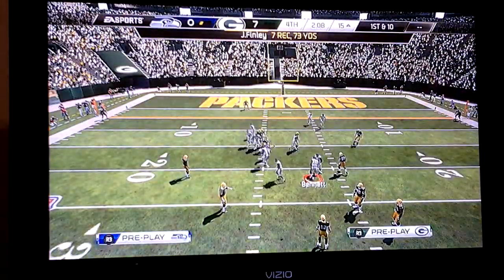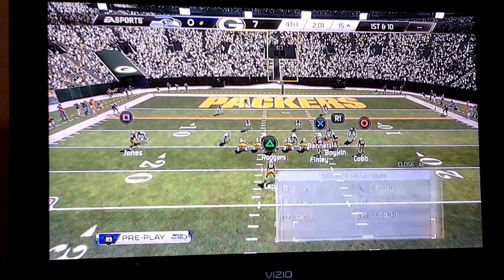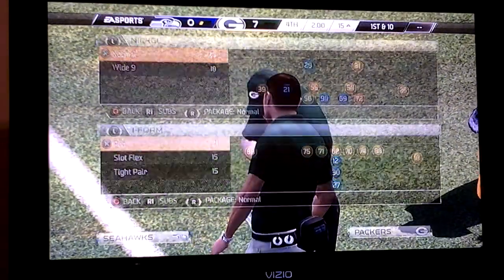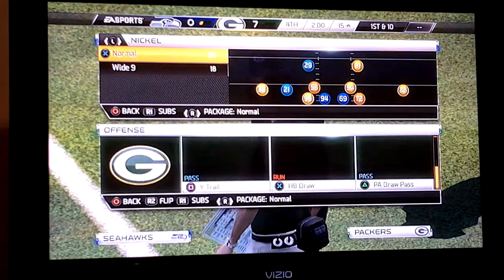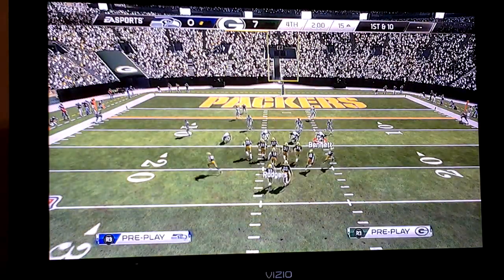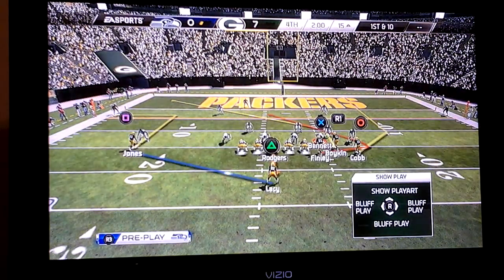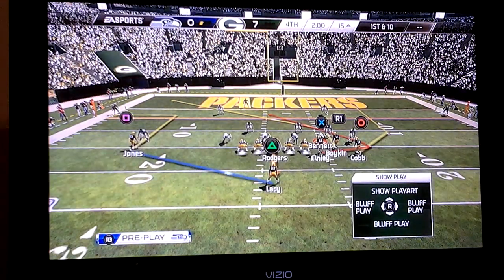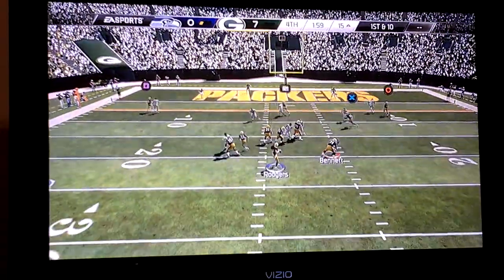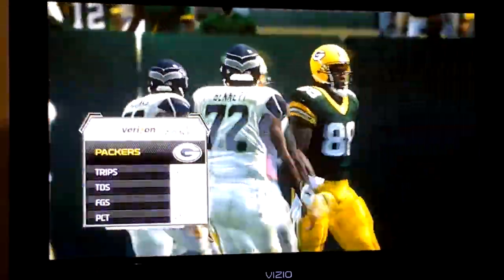Now we're going to do the out route with wide receiver square. I put him on the out route — smart route to out route. Let's go back to Single Back Bunch, Wide Trail, against two-man under. Put square on the out route and smart route it. We're going to let the wide receiver square go up the field — he's going to get pressed a little bit. Right when he makes that cut to the left, pass the lead down to the left. He fumbled the ball, but you see he got open — so that's what you want to do.